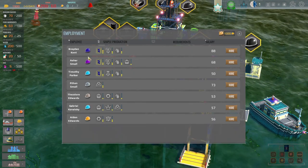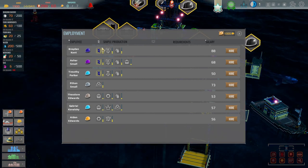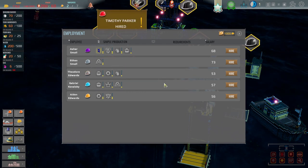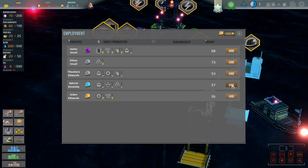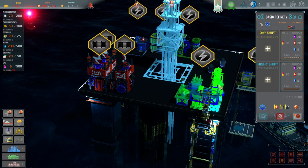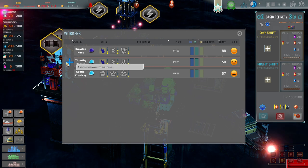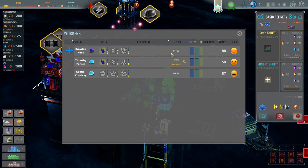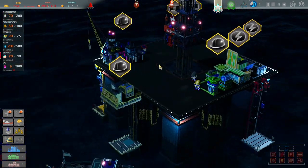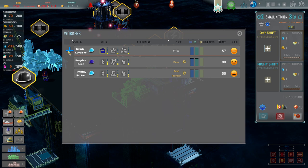Let's start hiring some people. First we need somebody who can do the drill — we got three people who can do drill, let's hire you. Let's get you for chemical production, and you for cooking. We'll assign day shifts: you get the day shift of the refinery, you get the day shift of the kitchen. There we go.